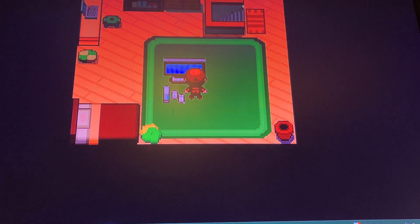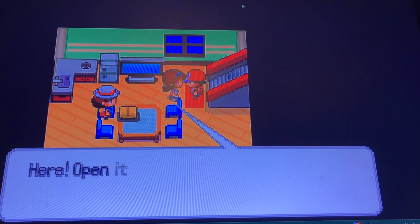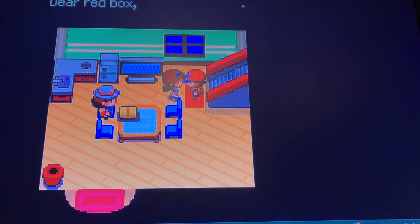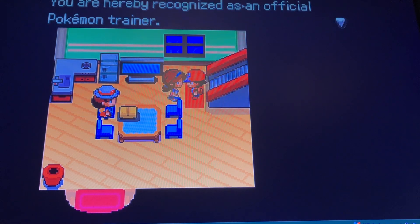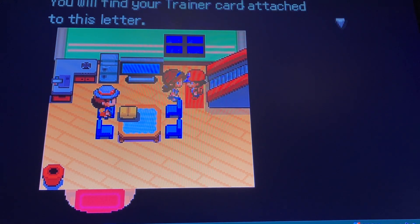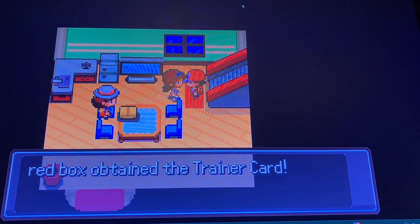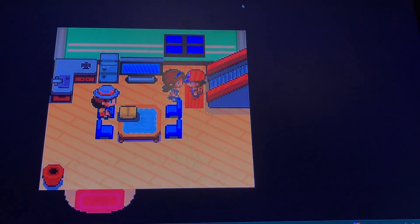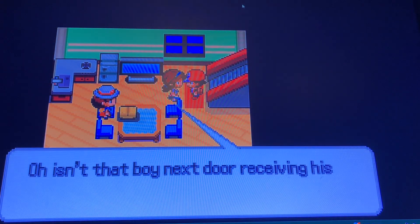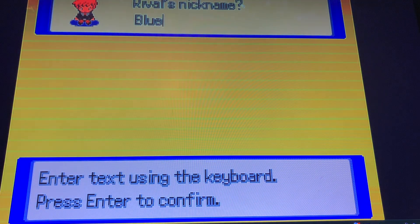Alright so how do I move? Oh, arrow keys. Red Box, we received a letter from the Pokemon League - open it. My Pokemon app, I'm a Pokemon trainer, yeah! Baby, alright mom let me go.